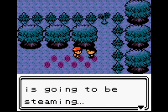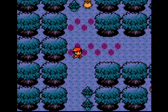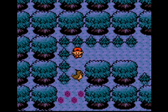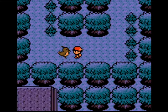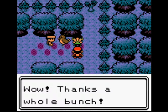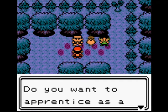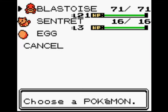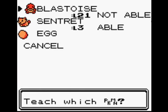Blastoise got through. When we reach Goldenrod, we can get the TM for Ice Punch, which will make a lot of difference. We chase Farfetch'd back to the Charcoal Man, who will give us the HM for Cut. As you see, Sentret can learn Cut — that's why I caught Sentret earlier.